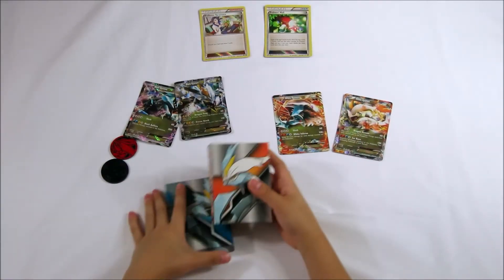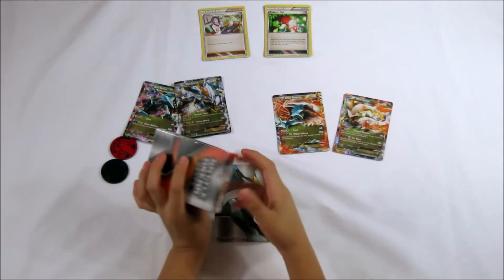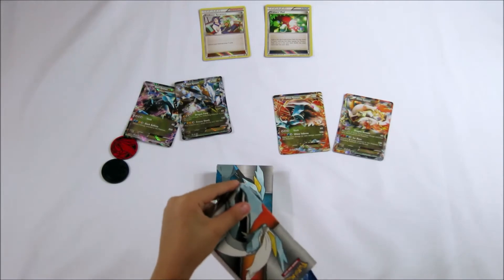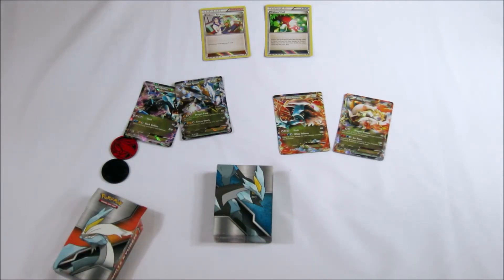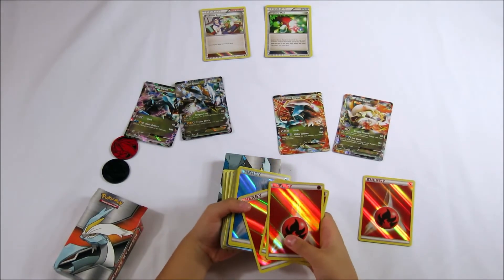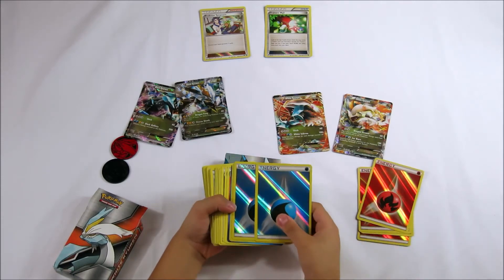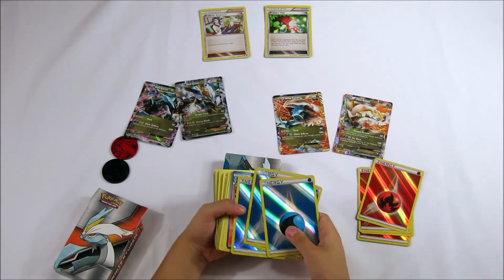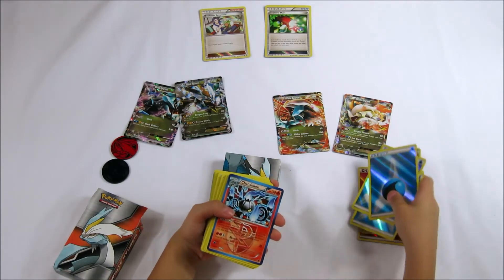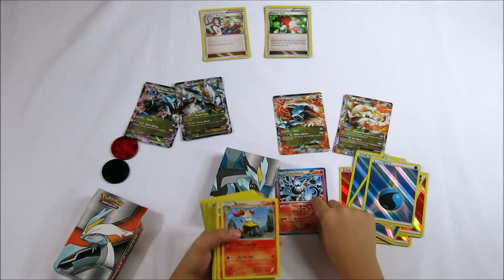Now let's open this White Charon deck. A shiny one — four shiny red energies, four shiny blue energies, and a Caton. Caton.